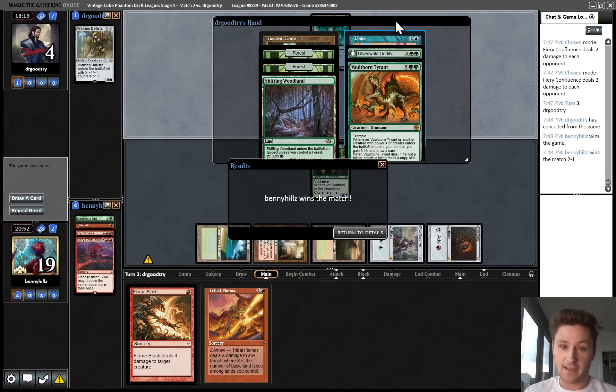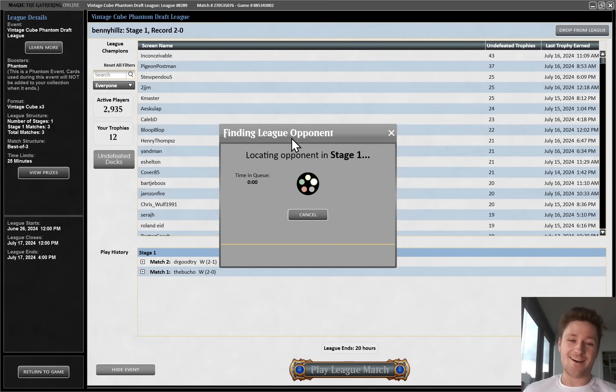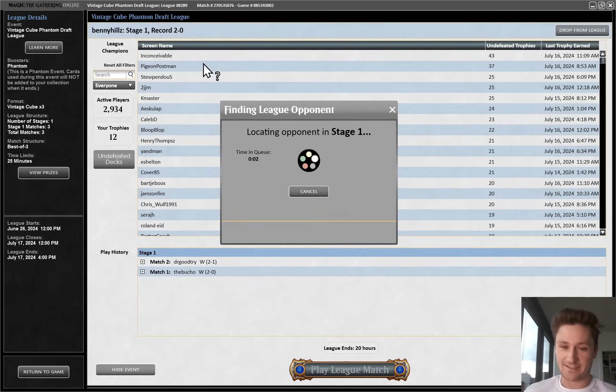It looks like we are able to take it down. They had the Tinker - I guess they didn't have a turn two because they didn't have the blue source. Interesting match - lost a game to Blightsteel, but this deck is just continuing to cruise.